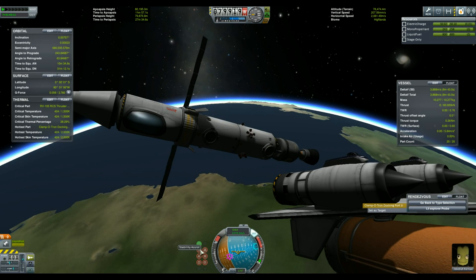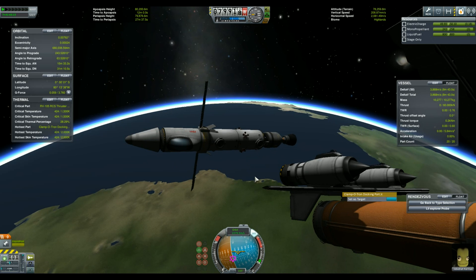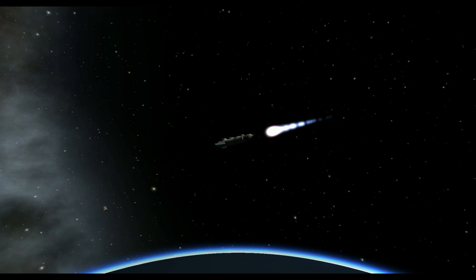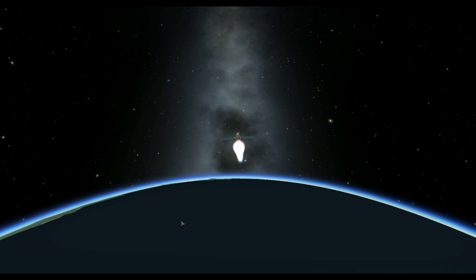The ship is now a simple nuclear-powered rocket with a lot less weight. The rapier engines are quite heavy, so leaving them in Kerbin's orbit saves us a lot of delta-V.